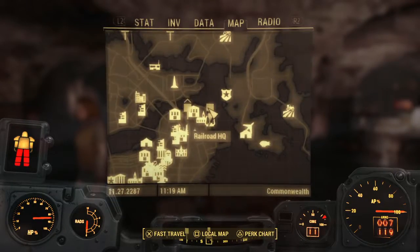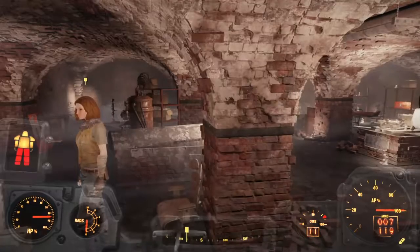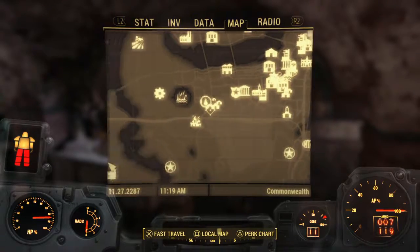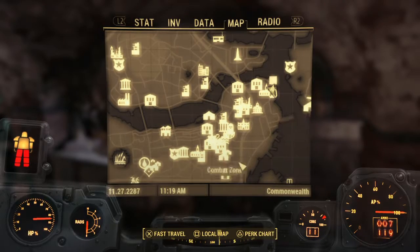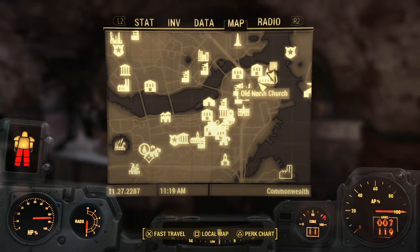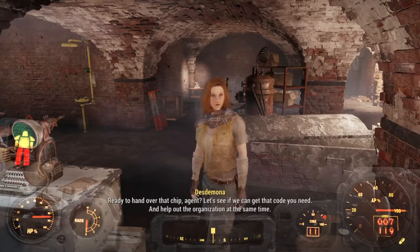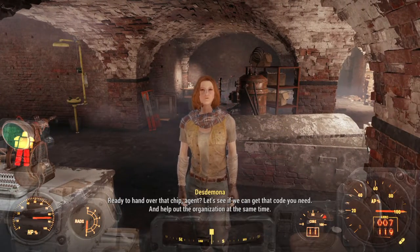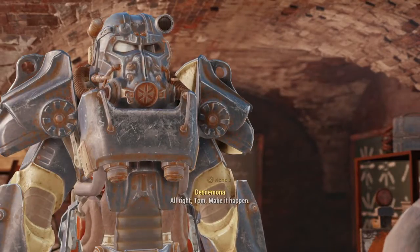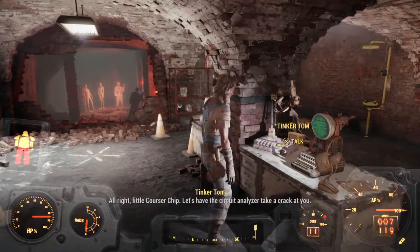Wait a minute — hold on. Let me take that off, that off and that off. Oh, I can decode it here? Where else can I decode it? Is that the only place? I thought maybe that one lady could decode it for me — the lady from Good Neighbor. Alright, let me just — ready to hand over that chip, agent? Let's see if we can get that code you need, and help out the organization at the same time. Alright, yeah, here you go. Tom, make it happen.